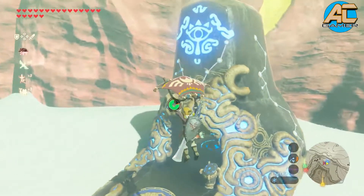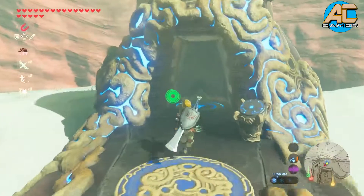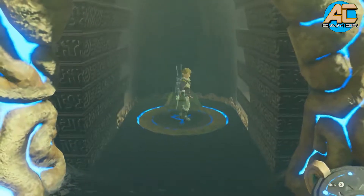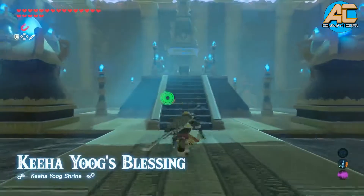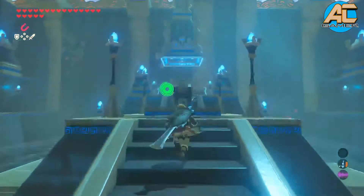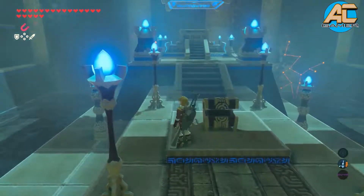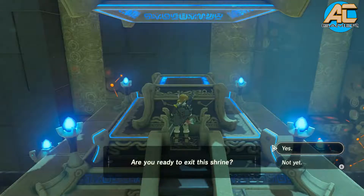To get to the shrine, since it's hidden, you can jump from the mountain or just jump up like this, get closer, use your electric arrow, and make sure you hit the center and the shrine will appear. As long as the circular thing is glowing orange, make sure you hit it.